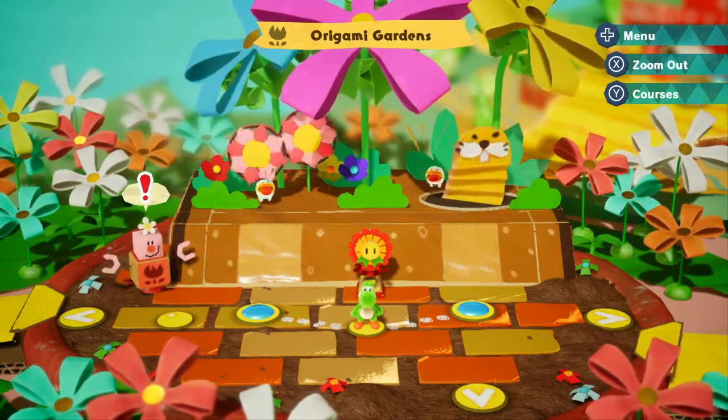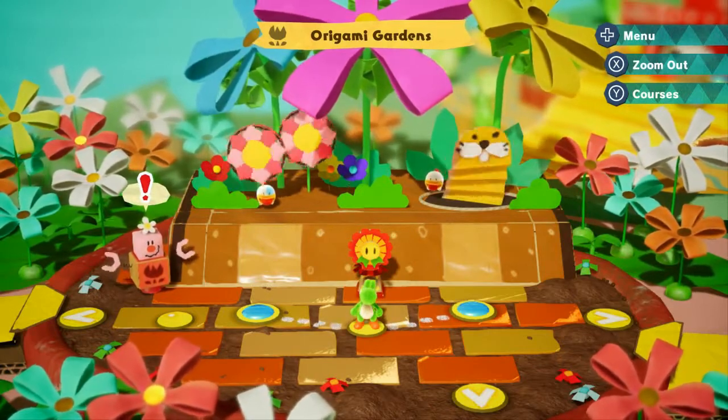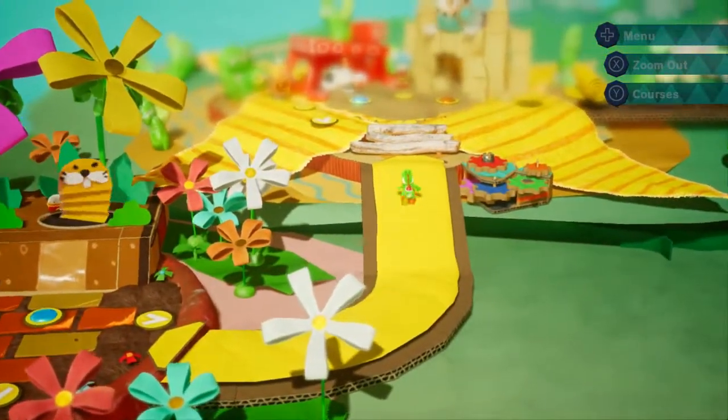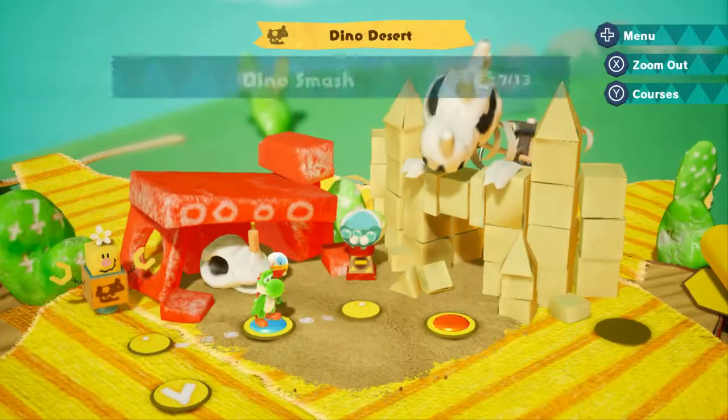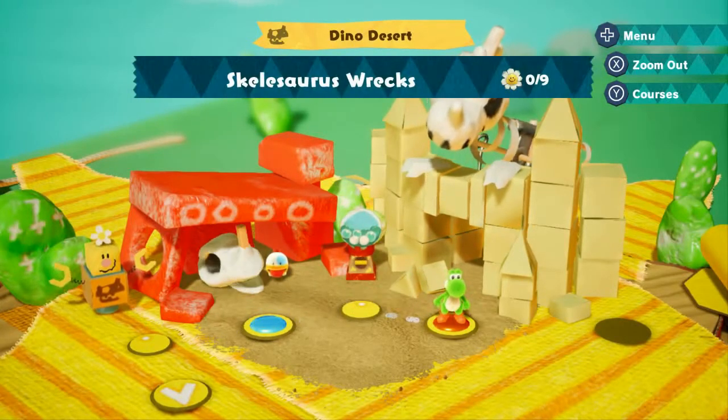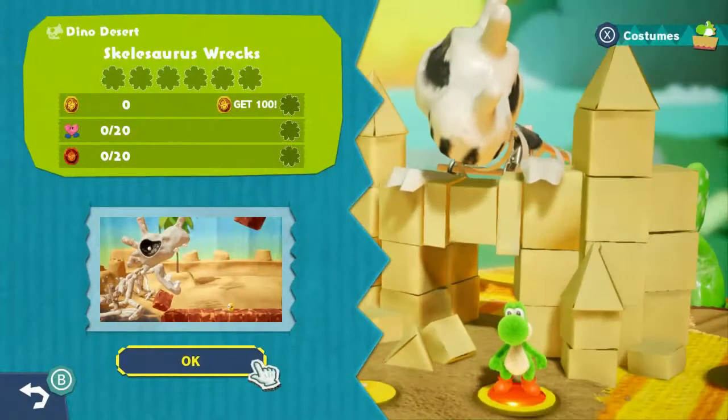Red 2 standing by, all four lit and in the green. Welcome back to Yoshi's Crafted World. We're heading back to Dino Desert. We cleared through Dino Smash in the last episode, and now we have Skelosaurus Rex.